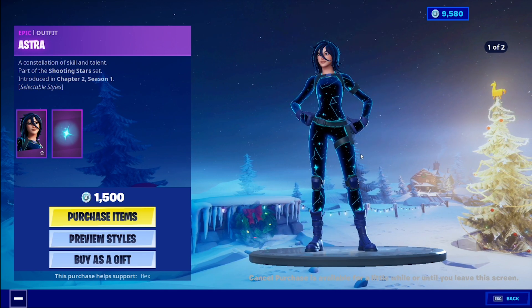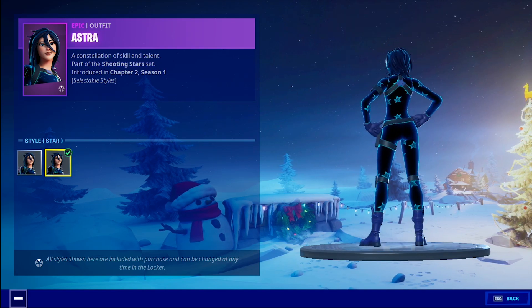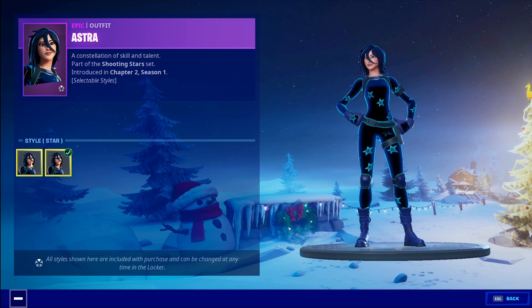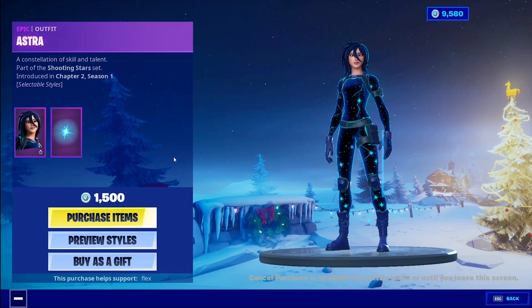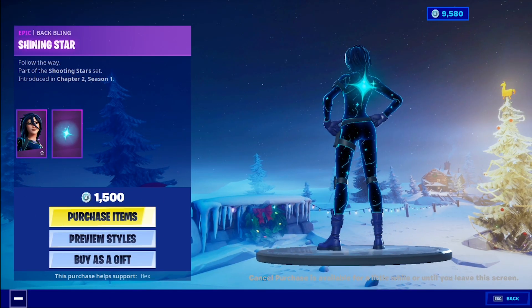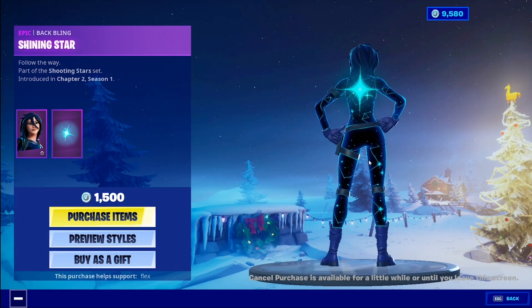Two edit styles — 1500 V-Bucks. Default and Star, so the color schemes will be the same for the combinations. I like this one a little bit more — a little bit more going on, a little bit more detail. The back bling is the Shining Star. This is gonna match a lot of outfits.